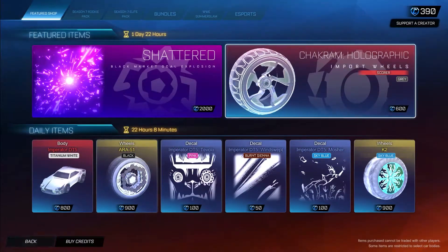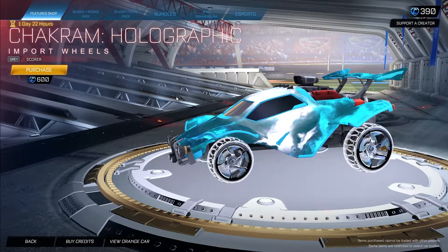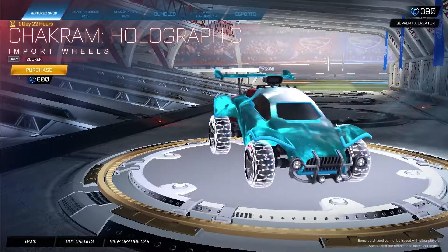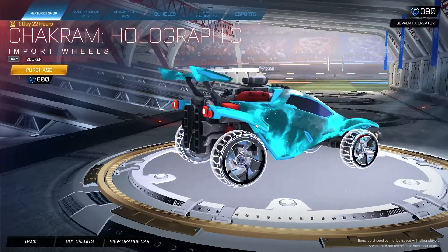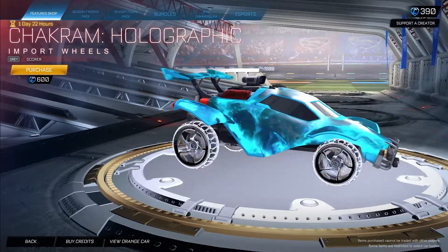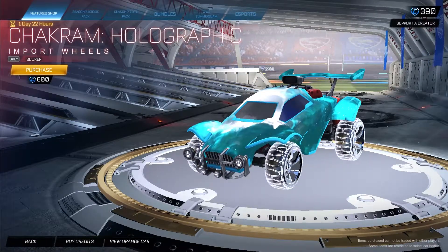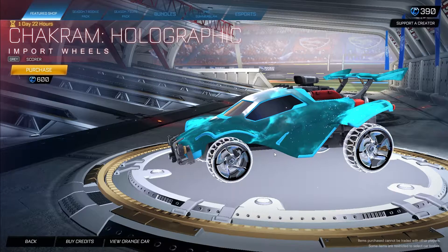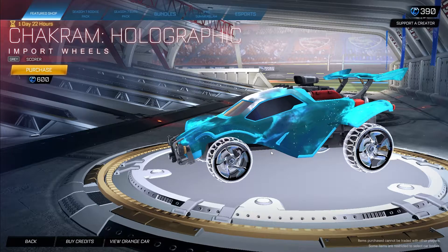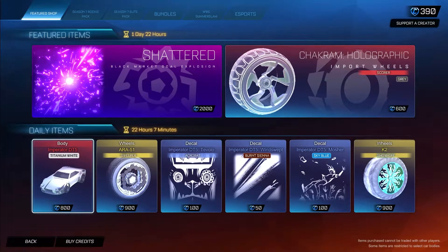The other featured item is the Gray Chakram Holographic wheels, Scorer Edition, for 600 credits. These are one of the newer wheels and they're okay — pretty clean. They kind of ruined the Chakrams for me a little bit; I really like the cleanliness of the non-holographic version. You can pick it up right now for 600 credits.